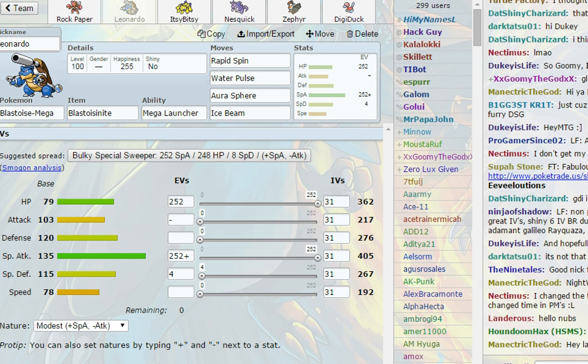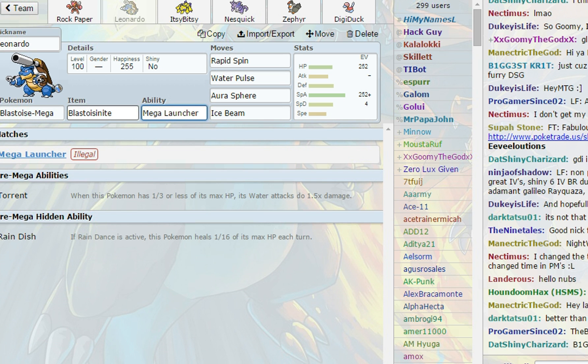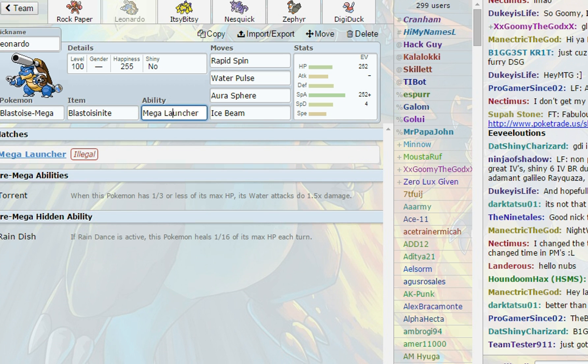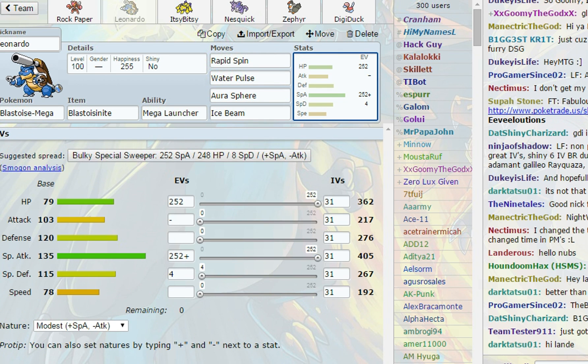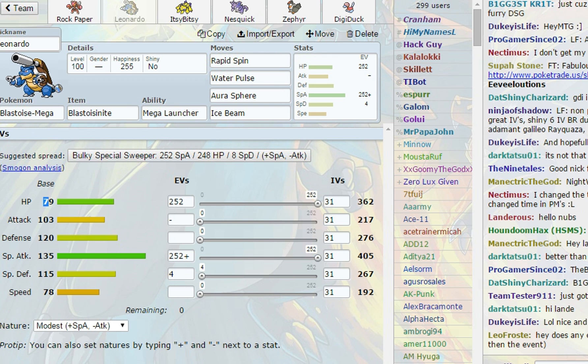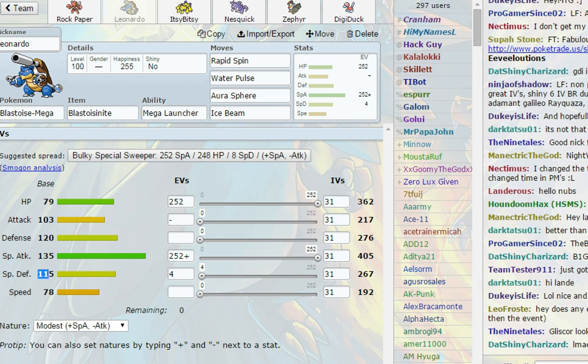Then we have Leonardo, Mega Blastoise, holding the Blastoisinite with Mega Launcher ability, running Rapid Spin, Water Pulse, Aura Sphere, and Ice Beam. This is our mixed tank — max HP for bulk and max Special Attack to hit hard.